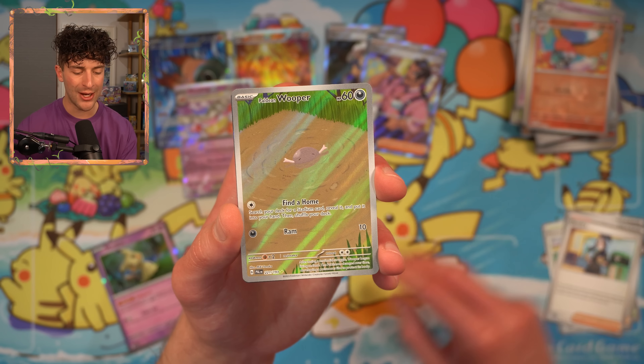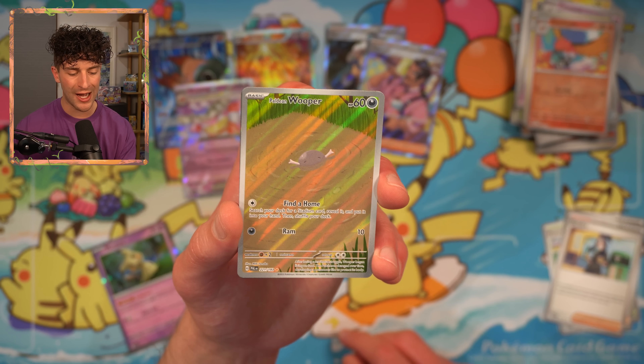This is our first art rare — a very cute card. This one's by Mikimikan. You can see Paldean Wooper is just low-key hiding in the mud there. And a Lokix. Not a big fan of that Pokemon — Lokix just gives me really weird vibes. It's like a mix between Loki and Jetix, that Cartoon Network programming from like a decade ago.